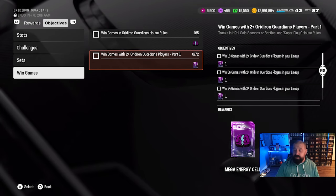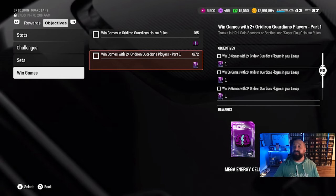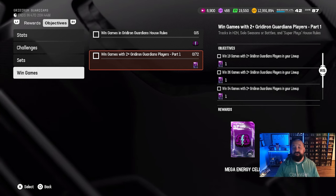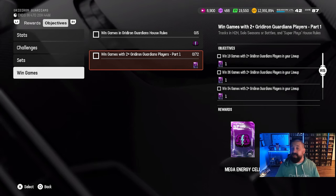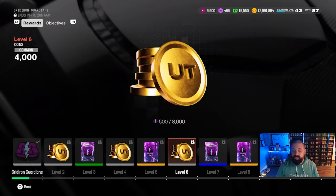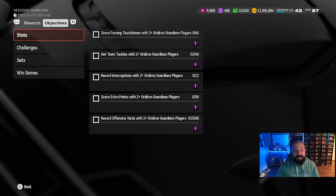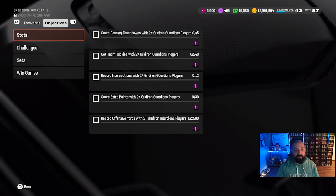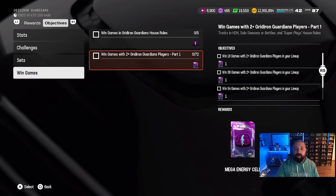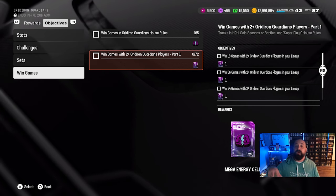It does say part one on that objective, so part two may add four more Energy Cells. As it stands, free without spending any currency, you can get 11 collectibles, which would get Kyle Hamilton or Dallas Goedert up to a 91 OVR. Some of these will be time-gated. But if part two adds another four, that equals 15 — meaning you can fully max a player to 95 OVR without spending any currency.